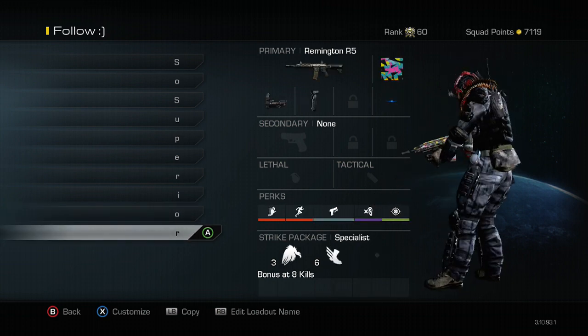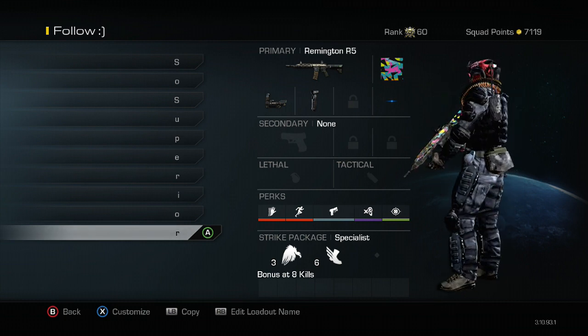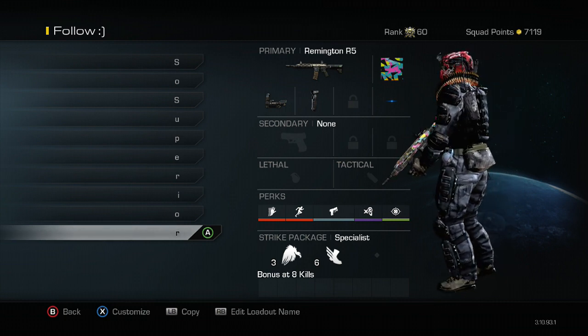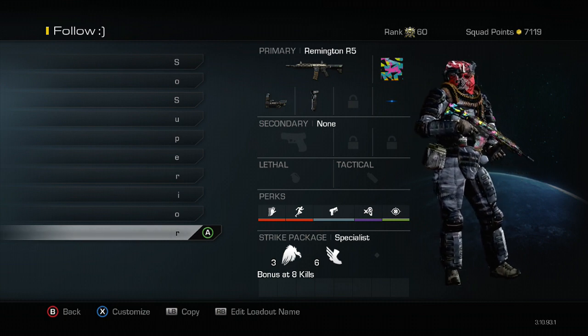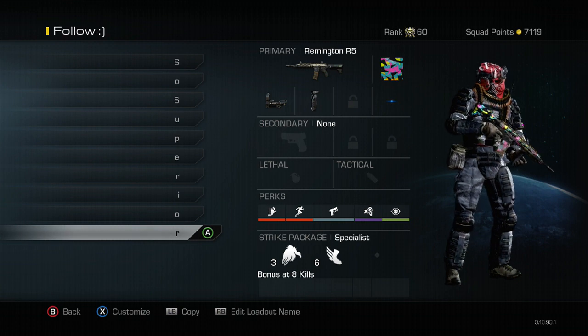And the last one — this is my second Remington class. This is for when I'm playing clan versus clan or anything like that. It is a great gun and you can really use whatever attachments you want on it, but it pretty much comes down to personal preference.